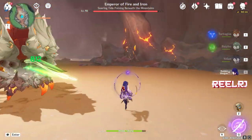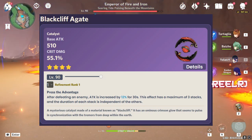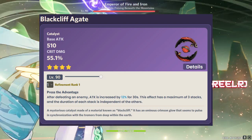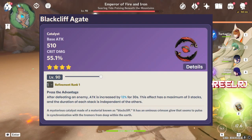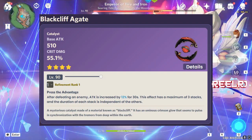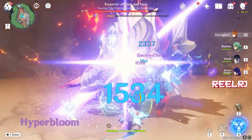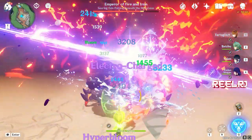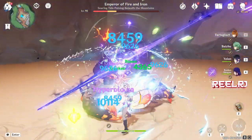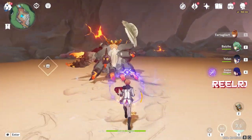On number three, we have the Black Tassel. It's a shop weapon, so you need to spend your Starglitter to obtain it. The one reason I'm recommending this weapon is purely for the crit damage — it has 55% crit damage. Crit rate and crit damage are always the main priority when building a DPS character, which is the only reason I've placed it at number three.